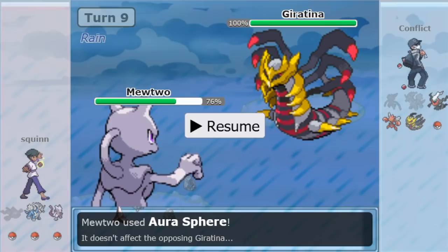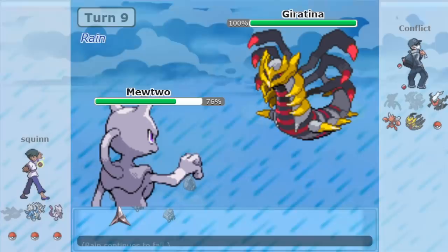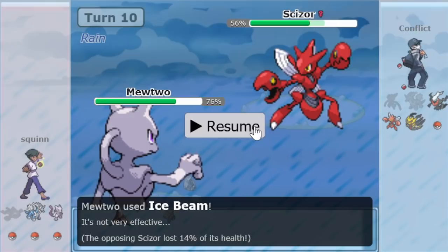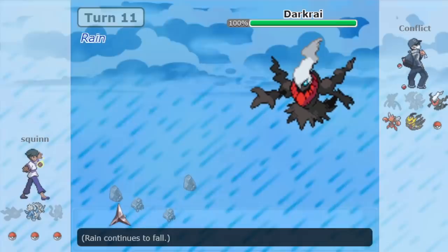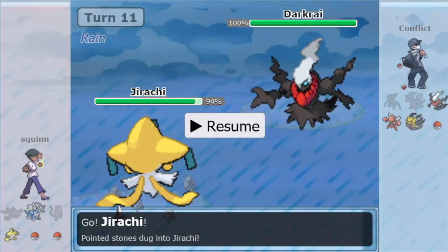Thunder probably would not KO but it would definitely bring him close. He gets around 50% — about 15% more than he would've expected. It's now 4-4, but Conflict has another Pokémon with three-quarters of its health gone. Squinn's getting a lot of mileage out of his Pokémon despite the hazard deficit. In comes a Jirachi — if it's Scarf, that's good. Another reason you want Scizor chipped: it makes your Scarf Iron Heads more threatening. Jirachi U-turns; it does not Iron Head. Conflict stays in — that was a good move. Scout the Jirachi set.